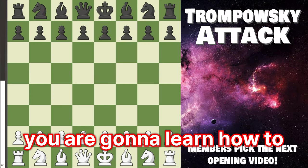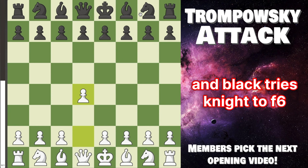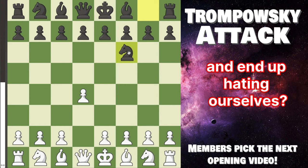Today you are going to learn how to crush Black with the Trompowsky Attack. Members picked the next opening video, so let's get started. First we play pawn to d4, and Black tries knight to f6 — the Indian Game. Are we going to play into a main line and end up hating ourselves? No, we're going to go bishop g5.